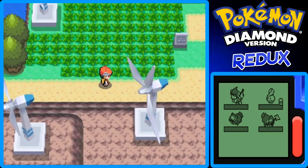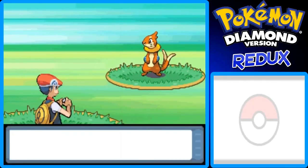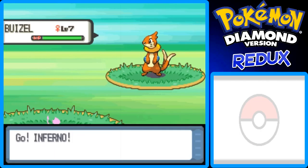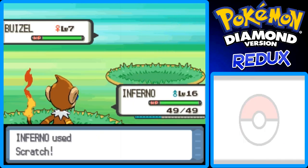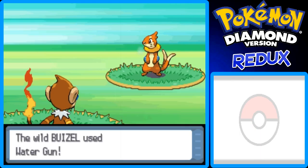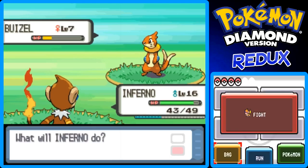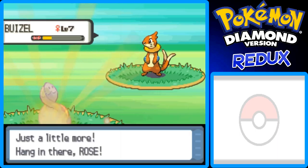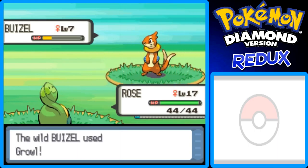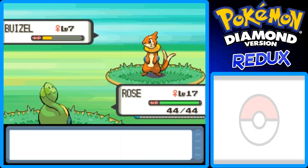There is a Pokemon I want to catch in here. Let me start with Inferno. On the first try — awesome, we found it. This is a Buizel at level 7, female. I'm going to Scratch it to see how much damage it does — I could have used Ember but I don't want to faint it. It's going to use Water Gun on Inferno, which is super effective. I'm going to switch out to Rose now to paralyze it with Stun Spore so it's easier to catch. If I use Stun Spore like I planned — and it's paralyzed now, awesome.